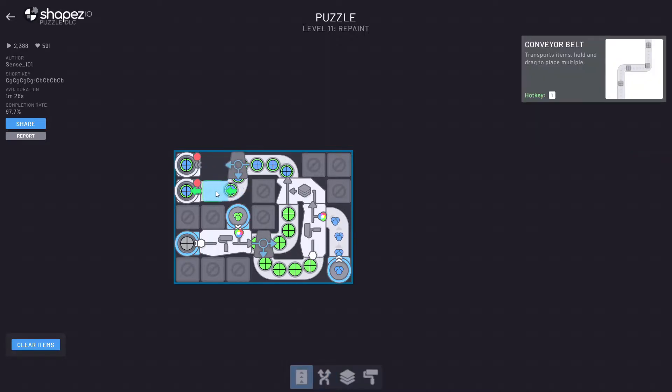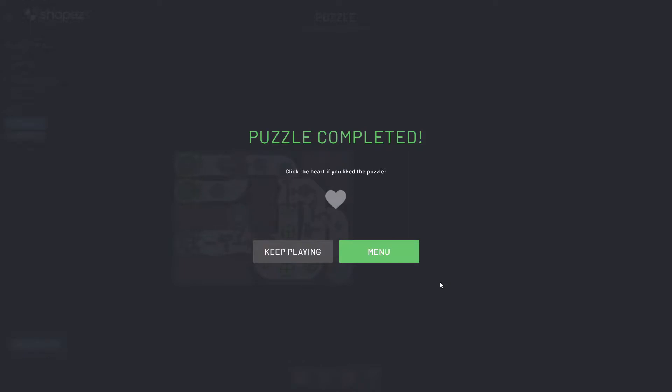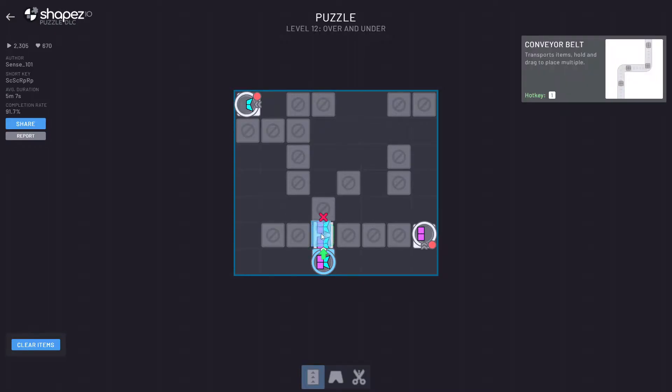That looks about right and we'll split again. We'll see if that's fast enough. Yep, nice. Over and under. So we have one output that is this combined shape and we need to split it and put each one into their respective areas.